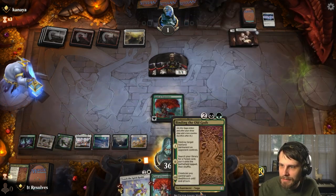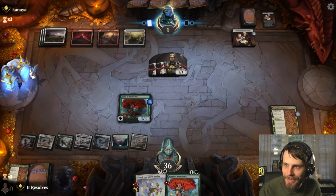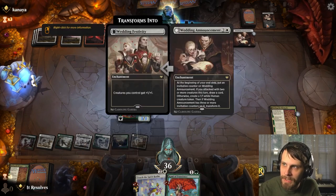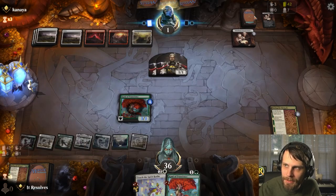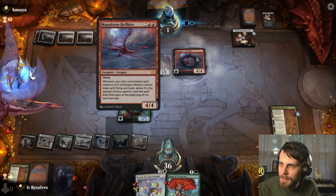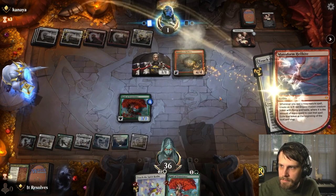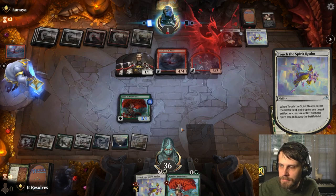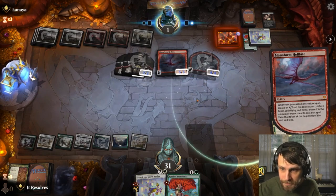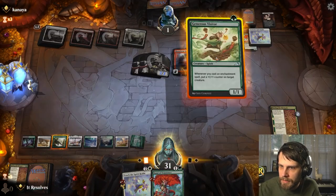First things first, let's play Kami. Let's play this — we're going to blow up one of their Wedding Announcements. Not really interested in having them bolster their board. If they attack with both, we get to kill one of them. I doubt they have three Doomscars, so I imagine the last one is somewhere in the deck. But there's Mana Form — that's a very good card. We have the Spirit Realm here, which should be able to deal with that. Oh wow, they have their own. That's really good.